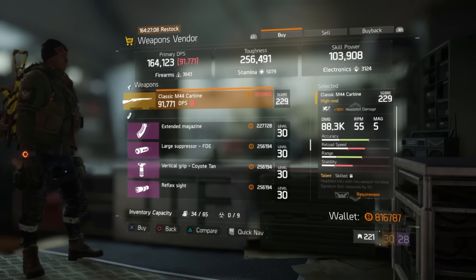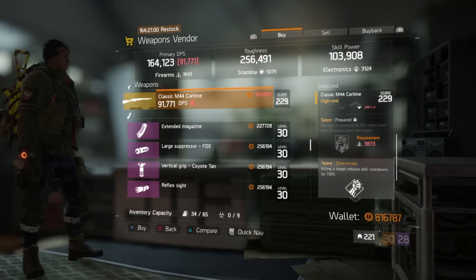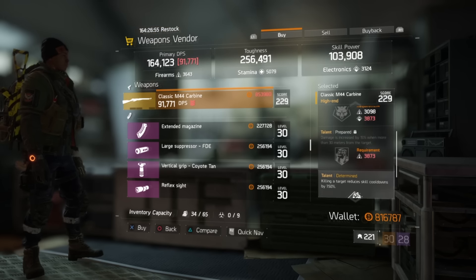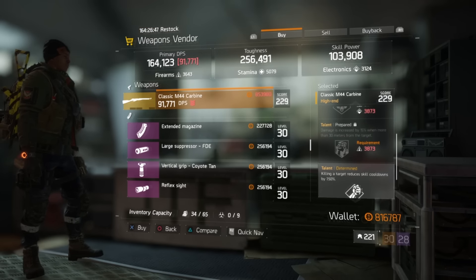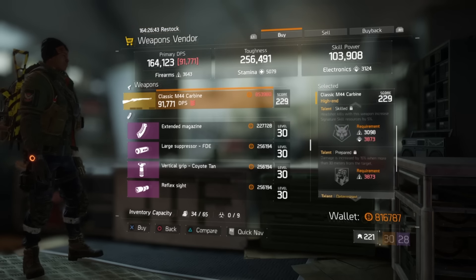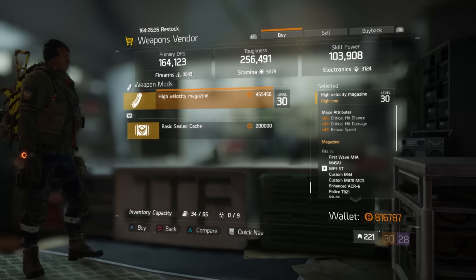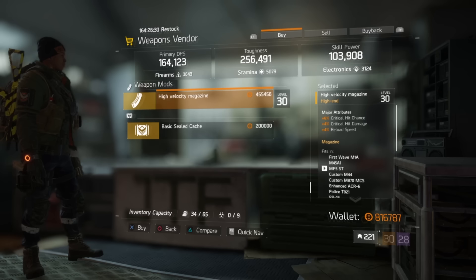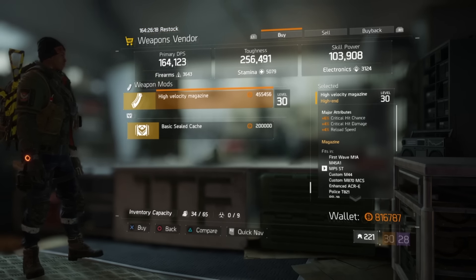At Camp Hudson, there's a Classic M44 Carbine with 143% headshot damage, Skilled, Prepared, and Determined. Determined isn't bad on a sniper if you can get the kills. The high velocity magazine has 6% critical hit chance, 4% critical hit damage, and 4% reload speed. On a bolt action or shotgun with a crit build, this could be decent — faster reload plus crit bonuses make you more deadly.